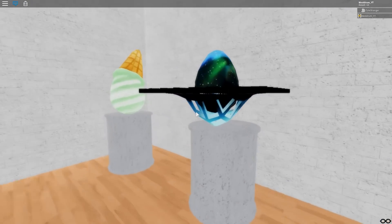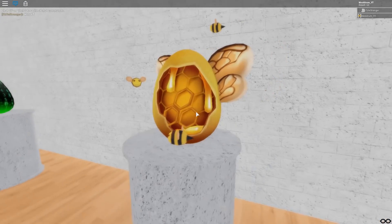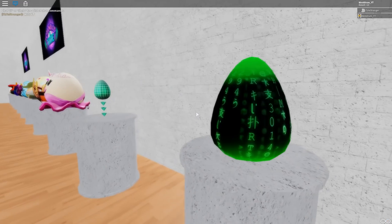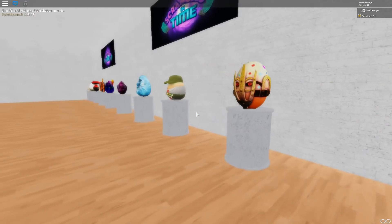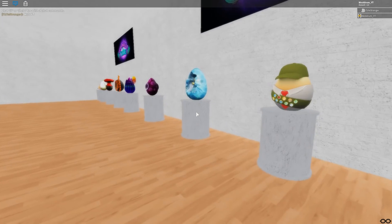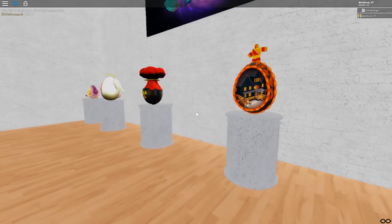We got the explosion one. This is the gravity one from Gravity Shift. This is from Beast Form Simulator. This is from the Hacker game. I'm pretty sure this is from Design It — I'm not a hundred percent sure about that one. We've got a few other ones. This is from Freeze Tag. There's a lot of eggs though.